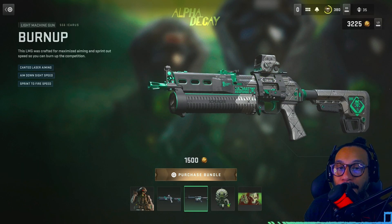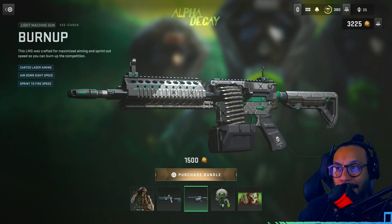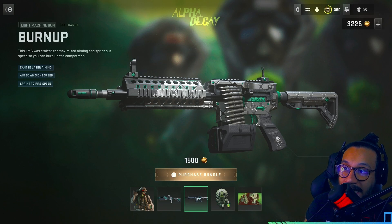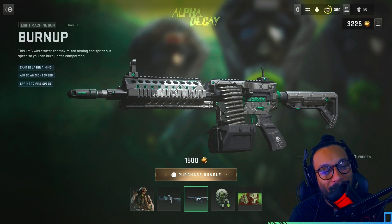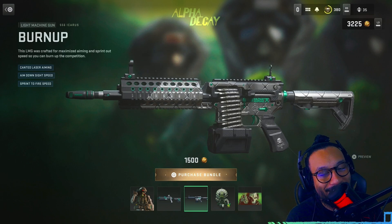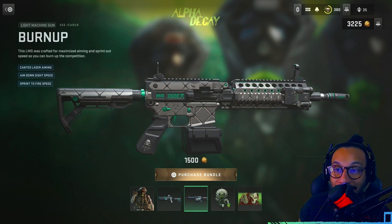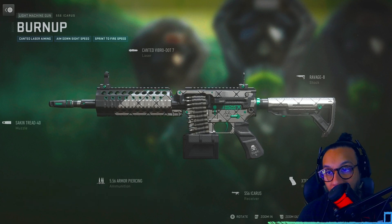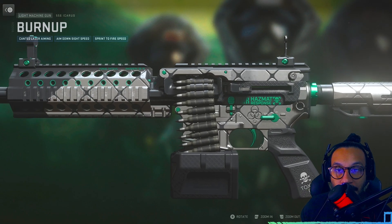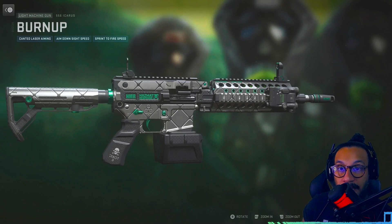There's the attachment build — 'toxic' on the side, 'hazard' as well. I'm loving the greenish-teal color, looks really nice. Next we get the 556 Icarus blueprint called Burn Up. This LMG was crafted for maximized aiming and sprint-out speed so you can burn up the competition. It has a canted laser — I am so sick and tired of these canted lasers. Here's the build, and the details look great — the team did a good job on these.